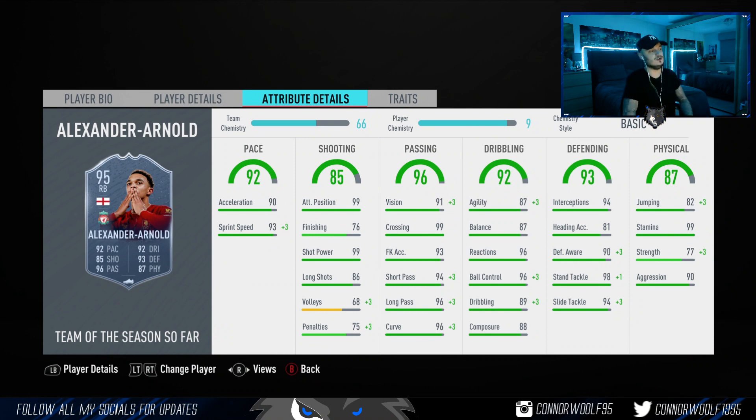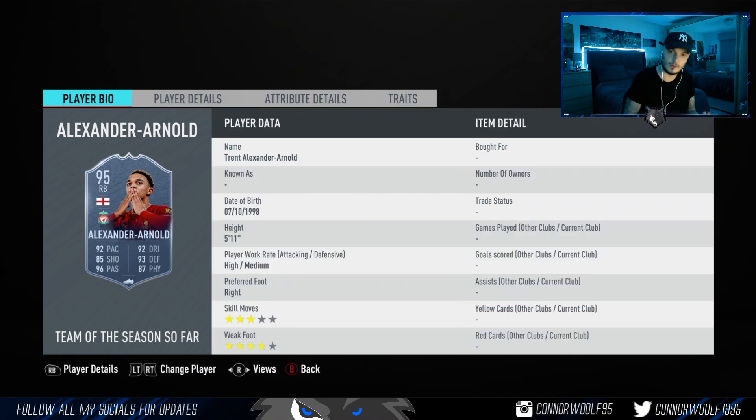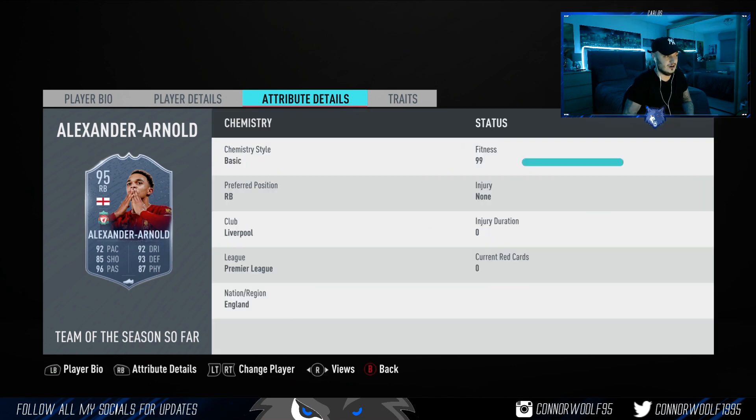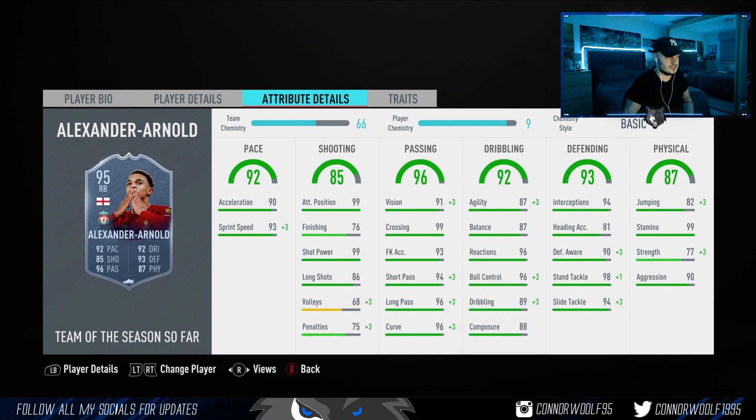Trent — not going too much into detail. He's coming in at 440K. Like Robertson and Alisson, he's already got a Team of the Year card anyway. But as a fullback you won't find a much better right back. Actually, I'd use him as a CDM — this card is an out-and-out CDM, the type you want to defend, not a ball-playing CDM. This card would be insane in that role. Coming in at 440K, I'd pay that — it's about a fair price.